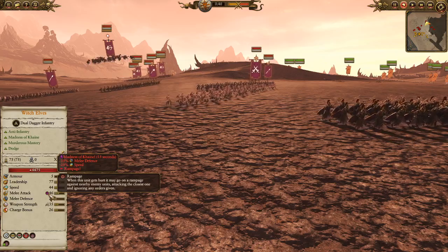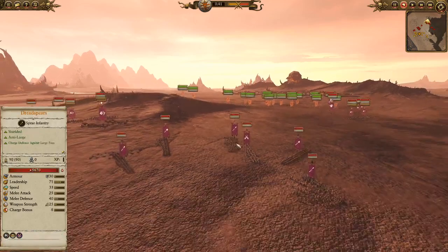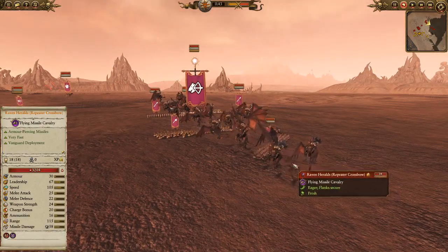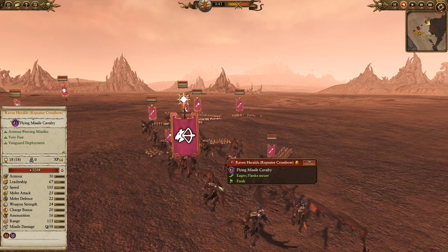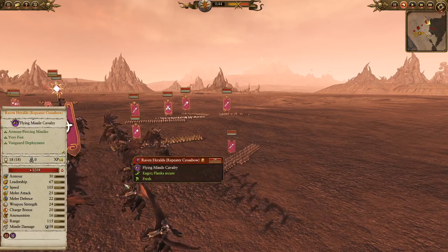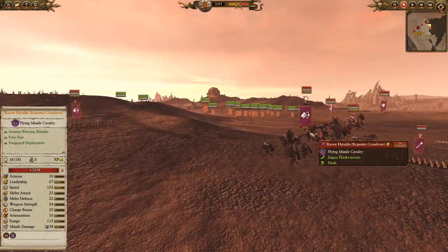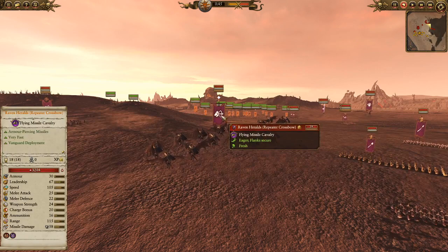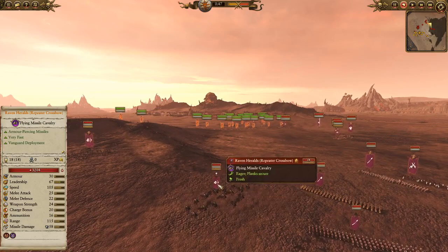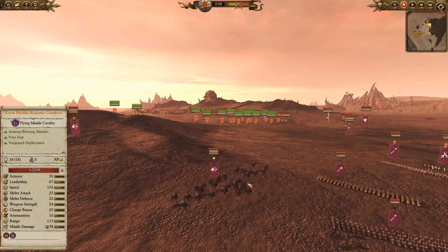So let's say Wolfrid comes charging in thinking he's going to be a big hero — he's going to get rampaged and wrecked by probably the Black Guard of Naggarond. And last but not least, a unit I always try to make work but it's always very difficult — the very cool-looking Raven Heralds: Repeater Crossbows on dark Pegasus mounts. They're very versatile, but they're not very cost efficient. They're pretty expensive and they almost always end up getting wrecked. They don't have a lot of ammunition at 16, and because of their small unit number they don't get many kills.